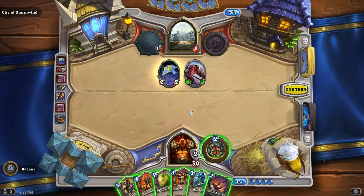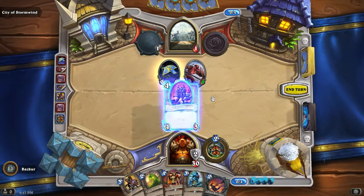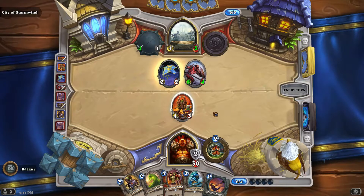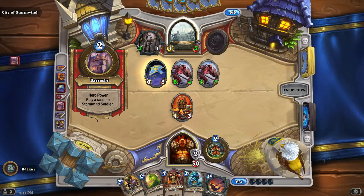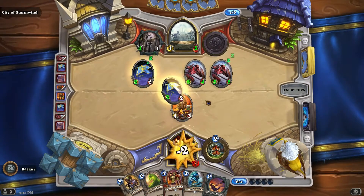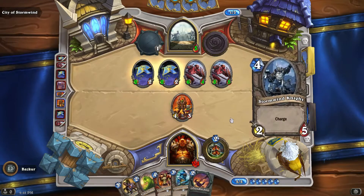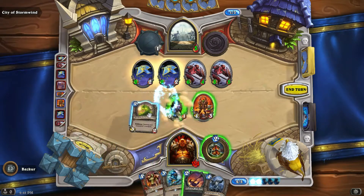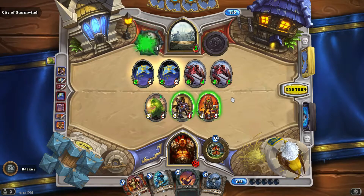Don't worry too much about their minions. Here I can either armor up and Fiery War Axe, or go with the Elite. In a normal game you'd probably want to attack this guy and get rid of him, but I'm not going to worry about it — chances are he'll hit the minion anyway. His hit points went up. The goal of this is just to make as much damage against the castle as you possibly can. The AI has been attacking my minions instead of my face. That's 11 points of damage.